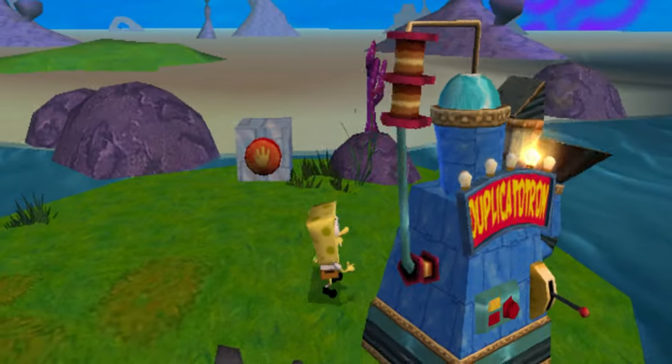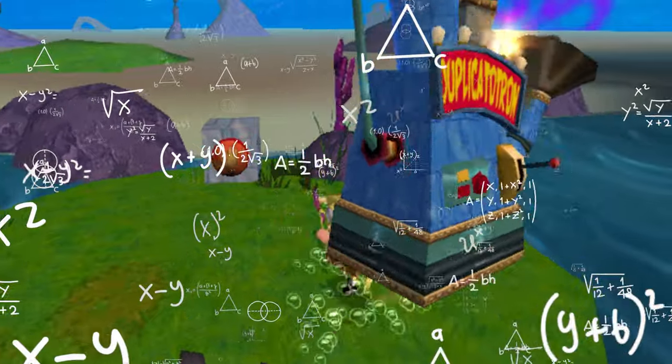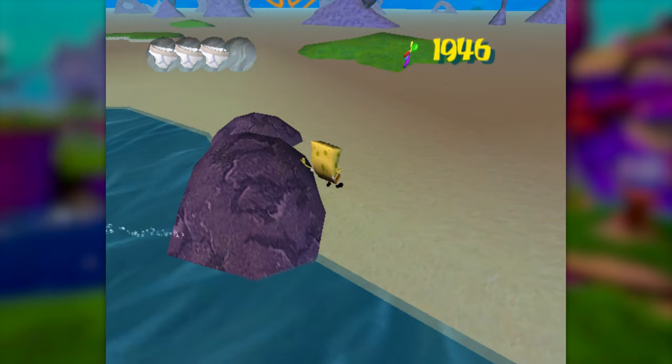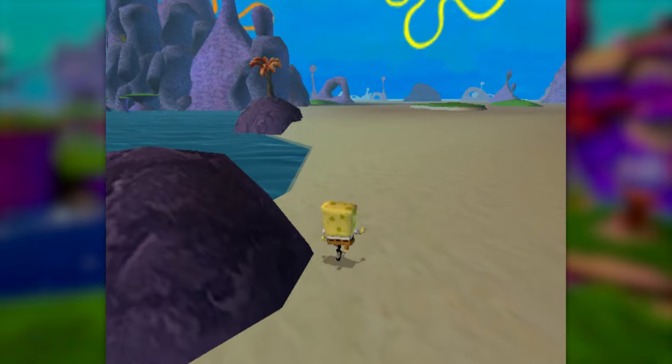Before calling it quits, however, I decided to go back and use save states on Dolphin to experiment around with trickier strategies that might be able to squeeze out just a few more spatulas. First, I headed back to Jellyfish Fields, and I actually did find that I was able to get out of bounds over here by doing a one-frame bash off the damage from this duplicatotron.